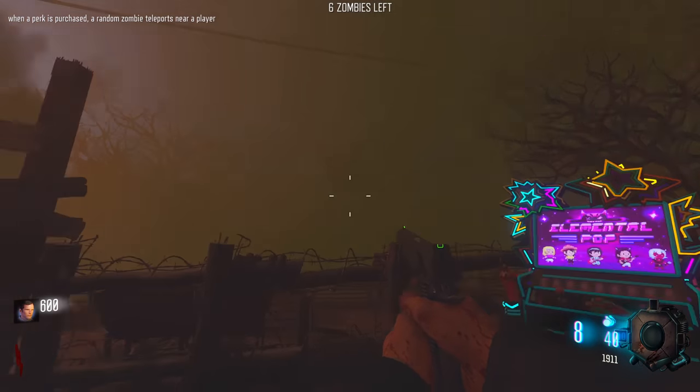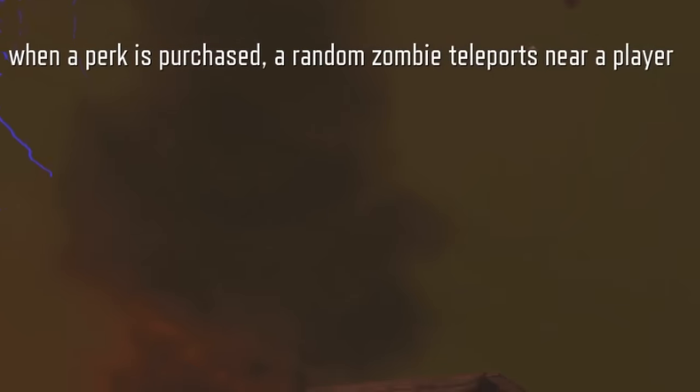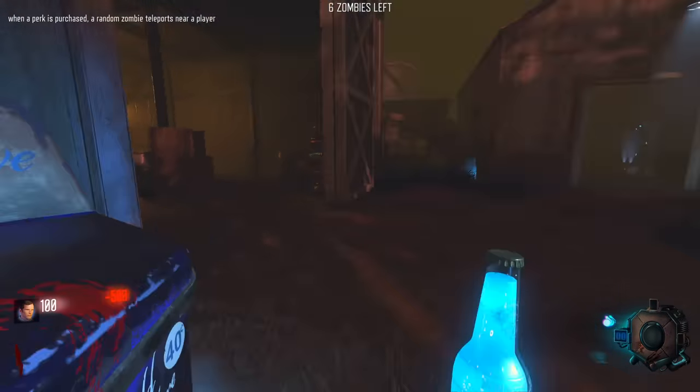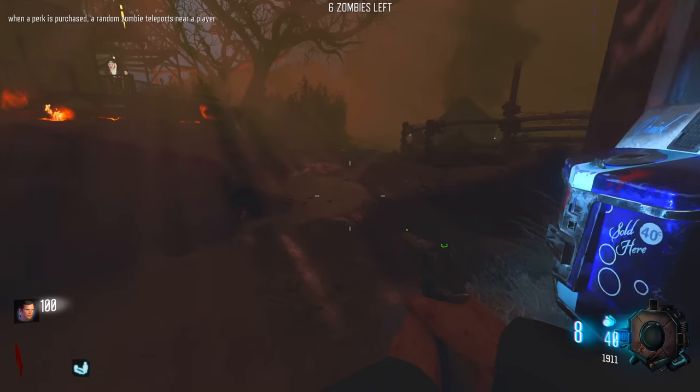That lens flare. When a perk is purchased, a random zombie teleports near a player. So I'll buy Quick Revive - you're going to teleport a zombie on me then? In theory. Where is it? I don't see it. I got scammed.